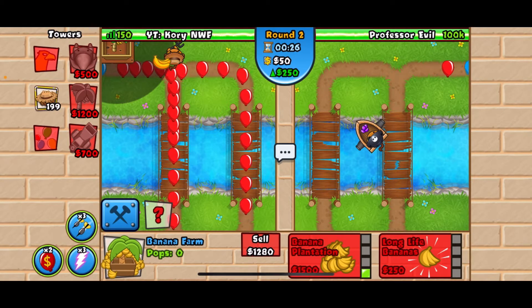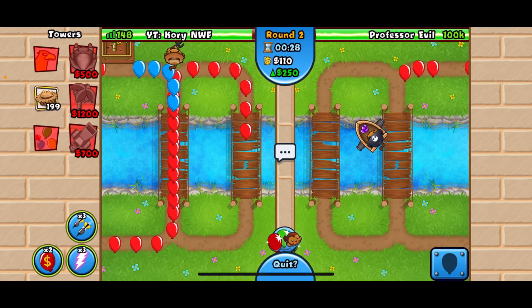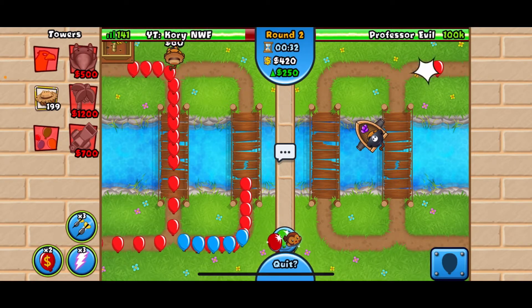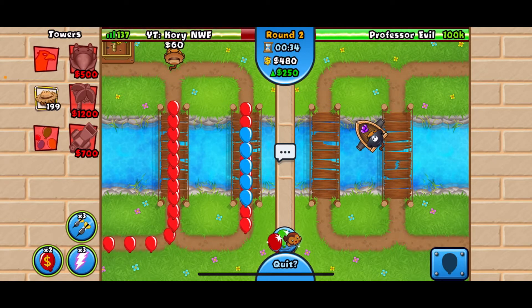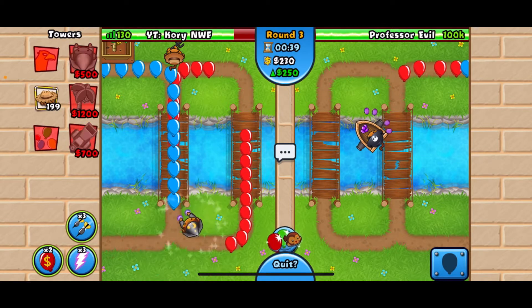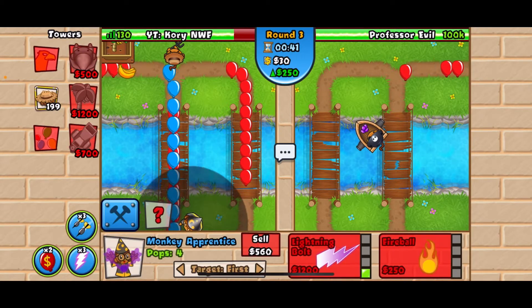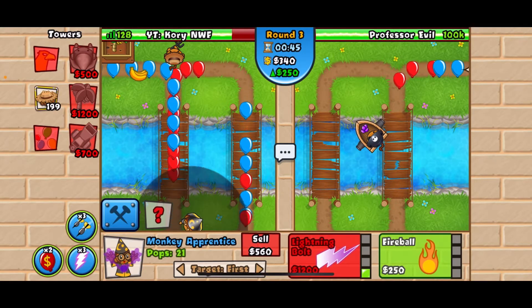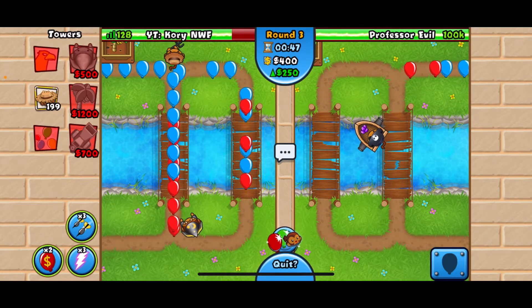So we got the 1-0 Farm and we are going to go for a Wizard right away. You are going to leak a few lives — it's just inevitable, chat. Going to go for the 1-0.